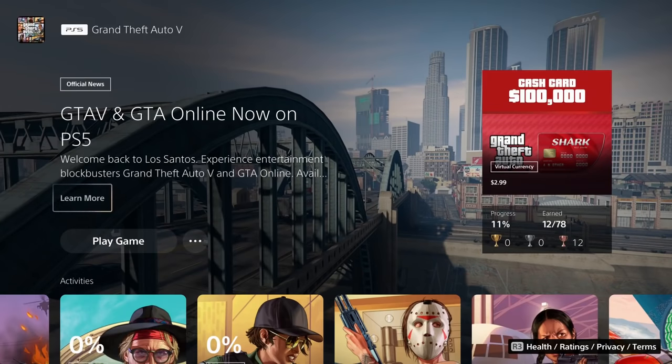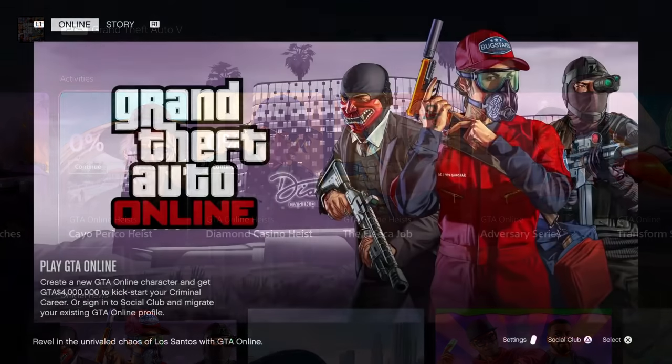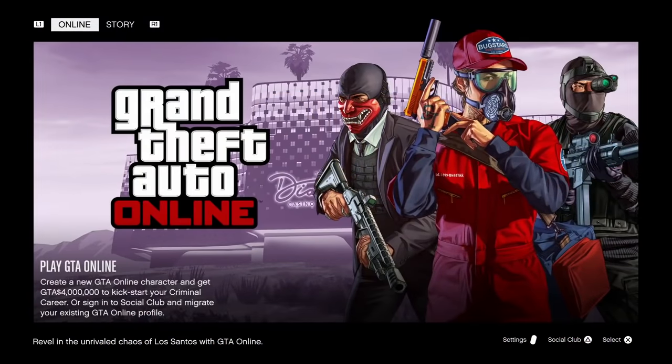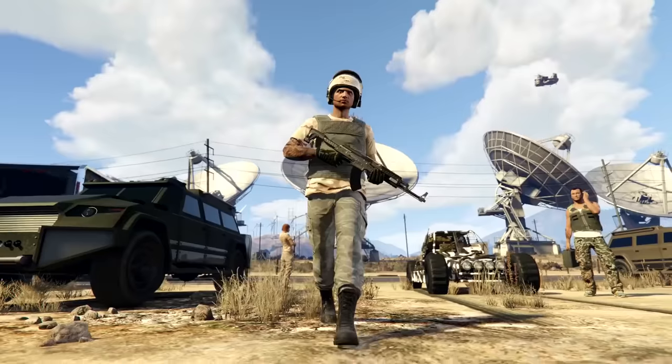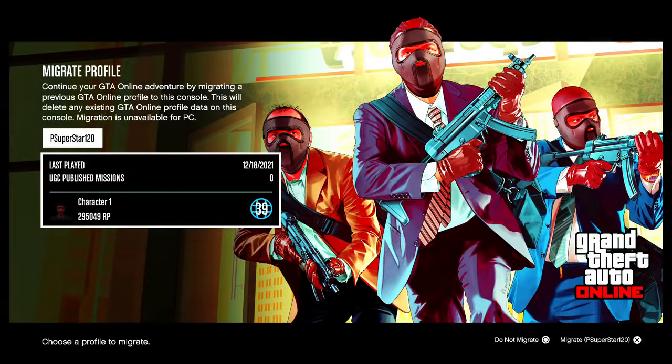We're specifically going to be using the PlayStation 5 for this example, but the same rules apply for Xbox players as well. When you first boot up GTA 5, select Online from the main menu. You'll be greeted with a cool new intro sequence followed by a screen asking if you want to migrate your profile data.